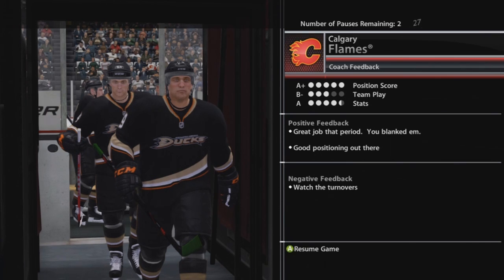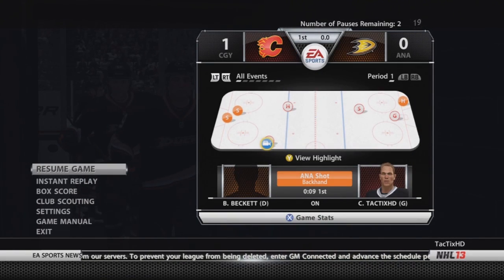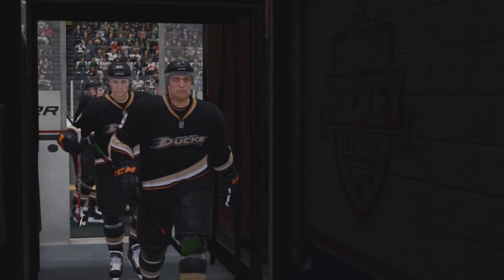I got A+, B-A after the first period. Great job that period — you blanked them, good positioning out there. Watch the turnovers as a goalie. They got three shots on net and I've saved them all. Looks like they're actually dominating our team — six face-off wins. But let's keep this shutout going, knock on wood, don't want to ruin it.